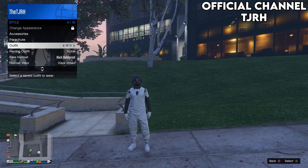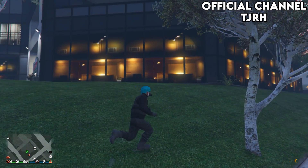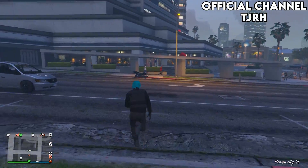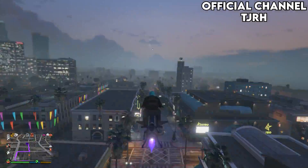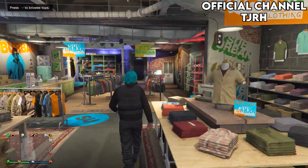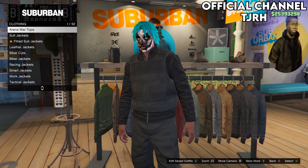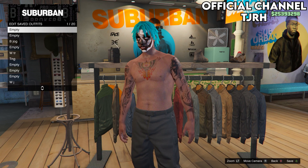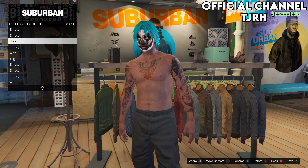Once you've spawned in, you should be able to equip the outfit using your interaction menu. If you want, you can go to a clothing store and remove the shoes and the top, leaving just the joggers. That's how you get the black joggers. Thank you so much for watching — if you made it this far, you're a legend.